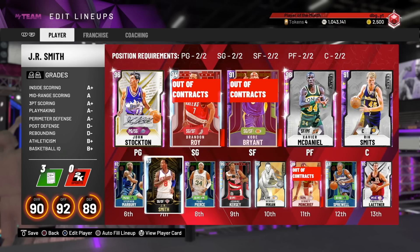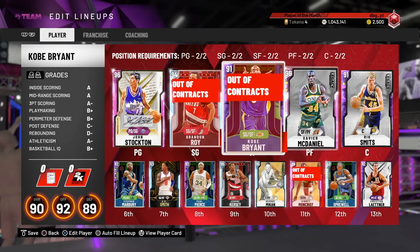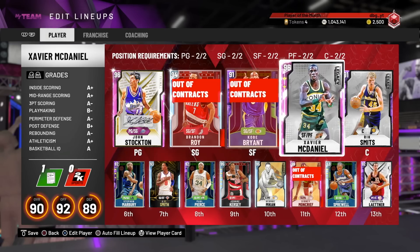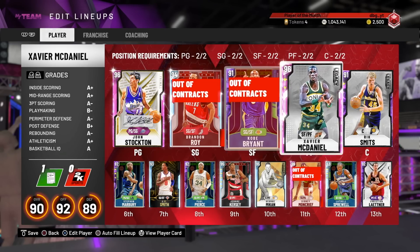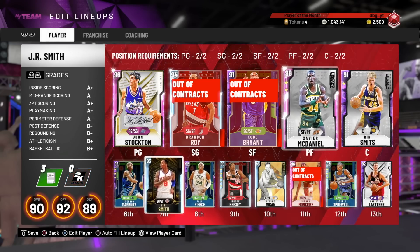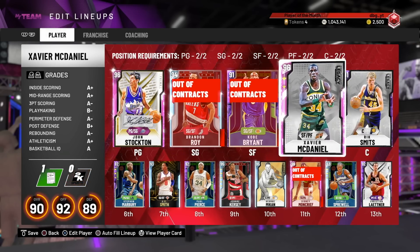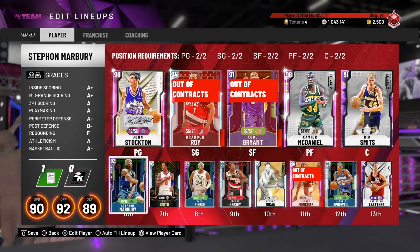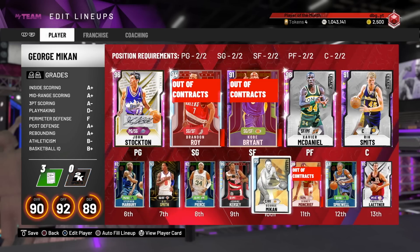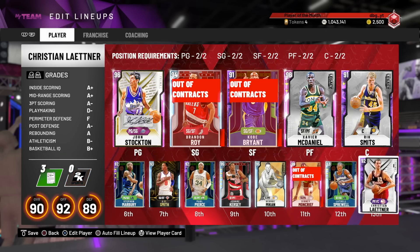If this guy could be played as a point, he would have been a point guy in NBA 2K19. But position locks means he can only play small forward or power forward, and he's not a bad primary ball handler at power forward. The team we're running: John Stockton at the 1, Brandon Roy at the 2, Kobe at the 3, McDaniel at the 4, and Rik Smits at the 5, with Marbury, J.R. Smith, Paul Pierce, Jerome Kersey, George Mikan, Sidney Moncrief, and Latrell Sprewell rounding off the bench.